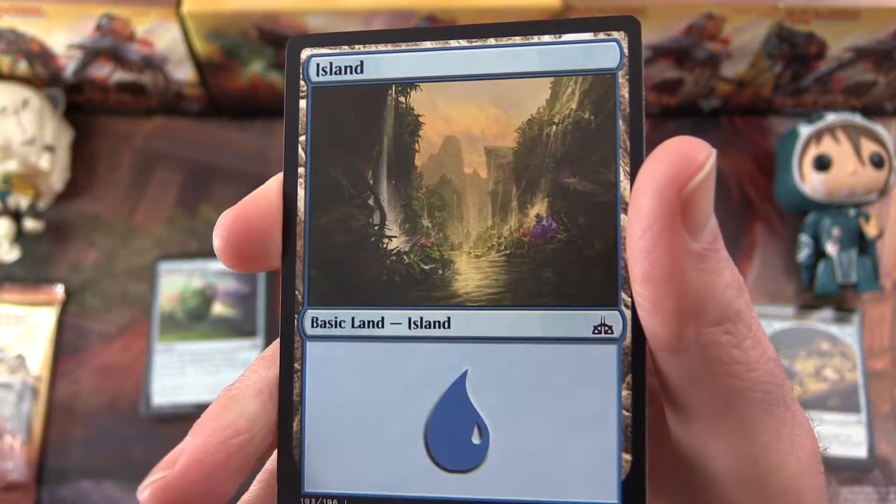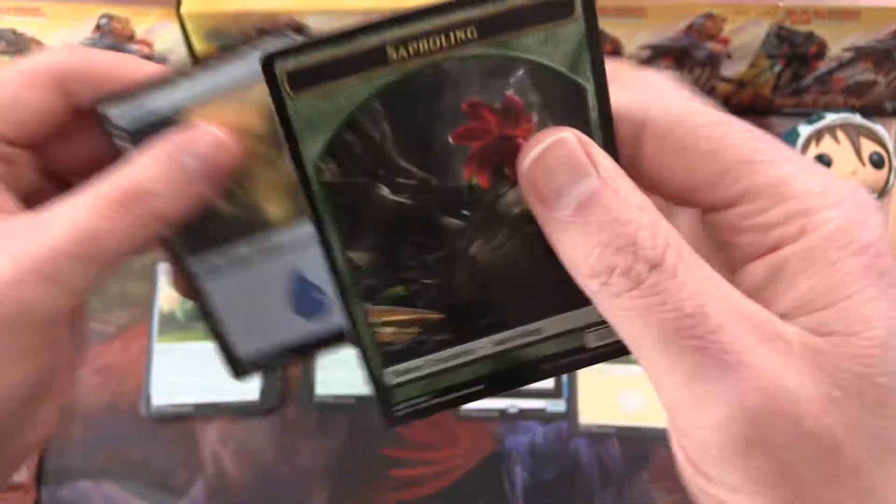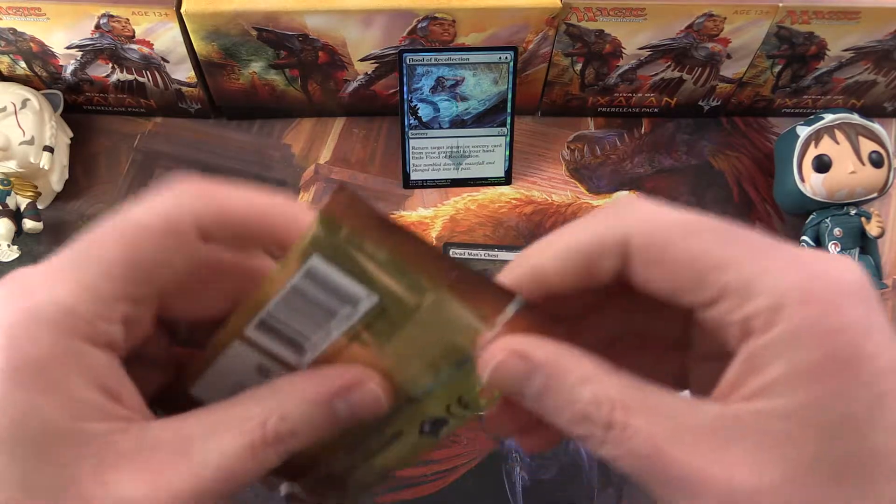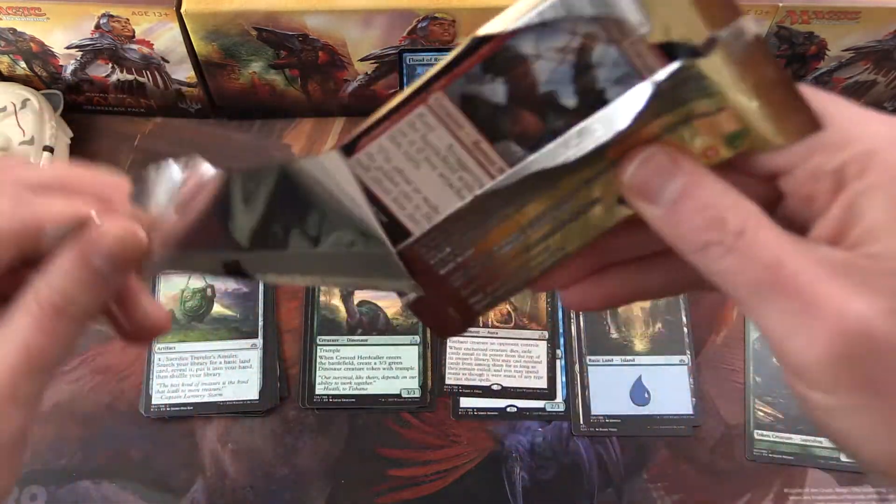Alright, we get an Island and a Sapling Token. Okay, last pack for this video.